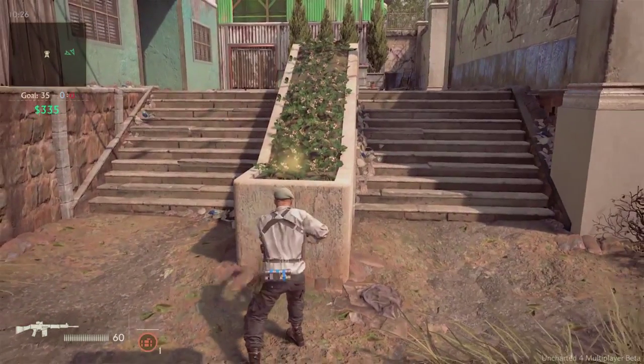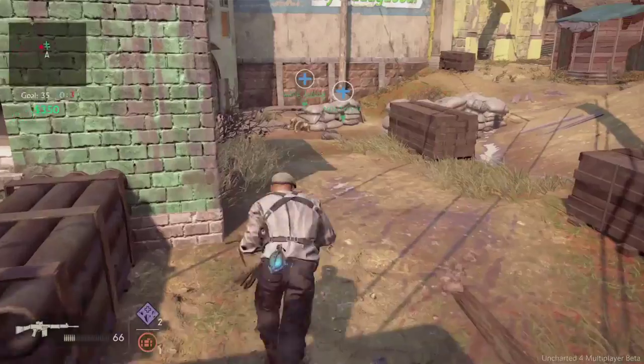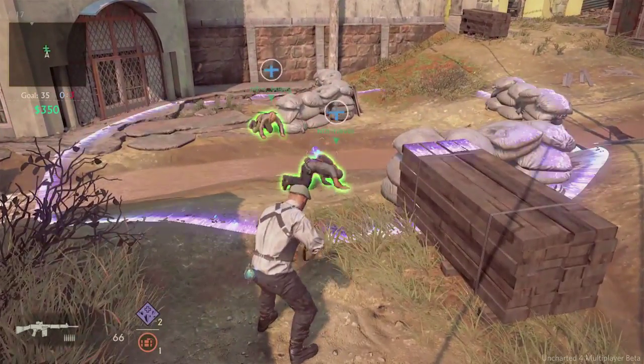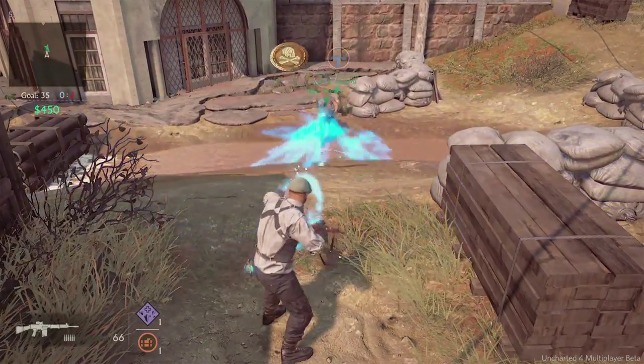Mystical items are special abilities that players can purchase from the in-game store as they're playing. These items can quickly turn the tide of a match, but are not so powerful that gameplay becomes one-sided. Why don't we go ahead and take a look at them.